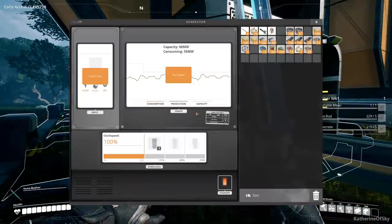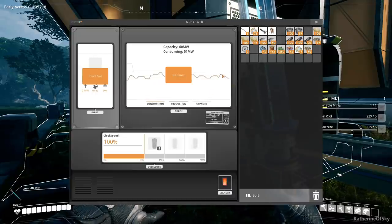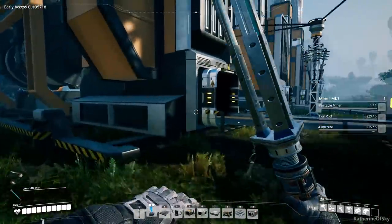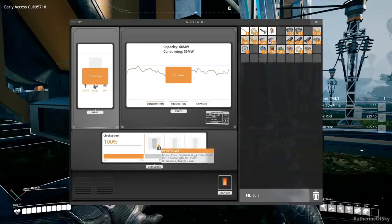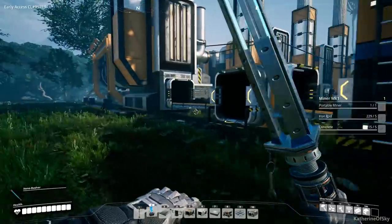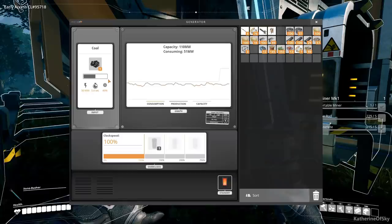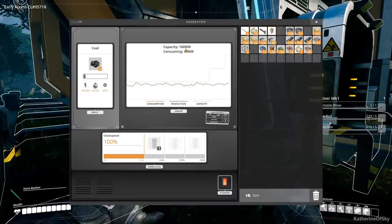We're getting dangerously close to reaching our limit. I wonder if one of the generators went offline — maybe we ran out of fuel — but as soon as this coal hits a generator we're gonna get things going again. Oh wow this is gonna be great, I'm so excited. Whoa okay, we're getting coal coming into the box. Oh, there — first pieces of coal into the generator. Insert fuel, there it goes. Boom, we're now safe. Capacity: 160 megawatts.